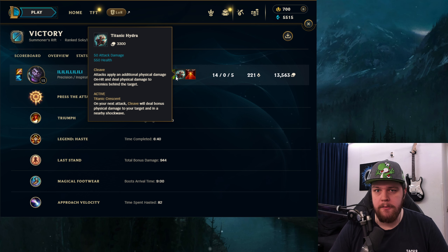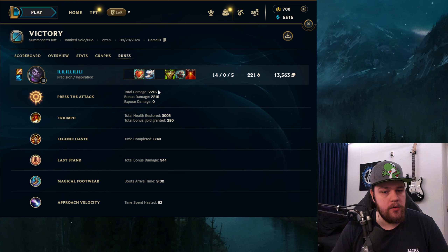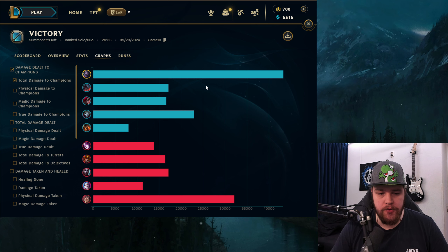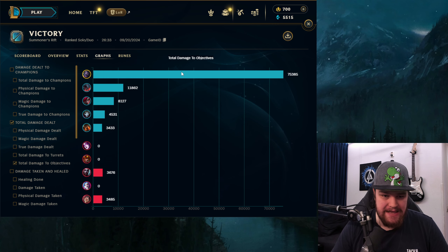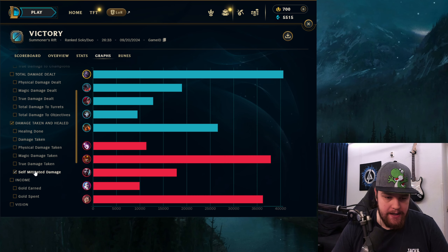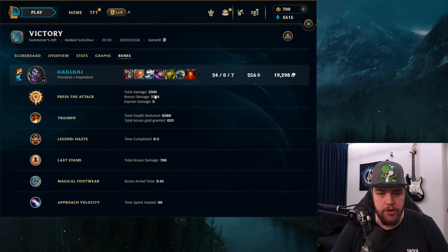Build-wise: I went Heart Steel into Warmog's, then because I had a significant advantage I could go Titanic. Otherwise I might have had to build a resistance item first against their strongest enemy champion. If the enemy team is very very scary you might have to go tank item, tank item, Titanic, then sell boots for Bloodmill. For the second game — also a good 1v9: 43.2k damage, true damage at 1600, objective damage at 75.4k which is immense, healing done 40k, damage taken 58.6k, self-mitigated another 40k. Gold earned 19.3k.